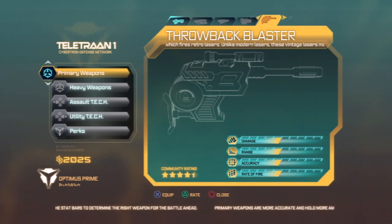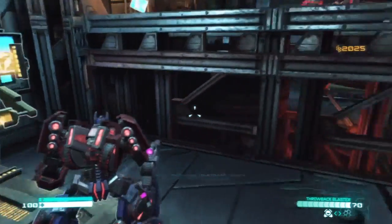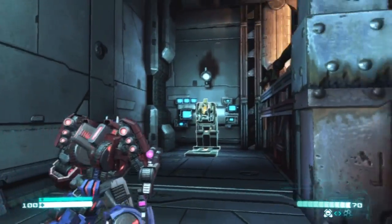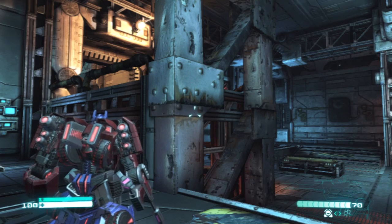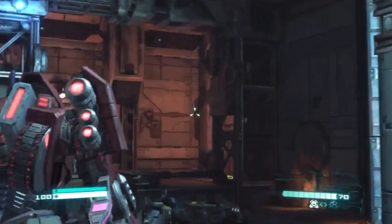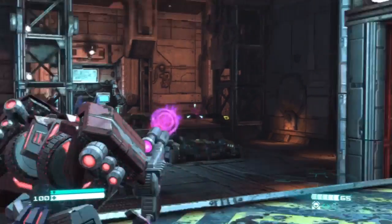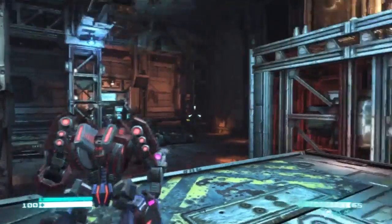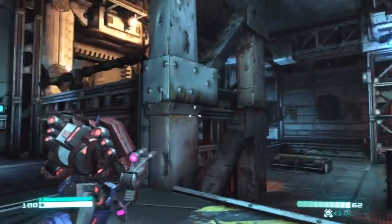And then the old Throwback Blaster. Why don't I equip this real fast? Equipped. Old Generation 1 Megatron gun mounted on Optimus Prime's arm like that is just a little bit bizarre — but it's really cool. Let's check this thing out. That is just badass. Let's do that again. That is awesome. How can you not love that?